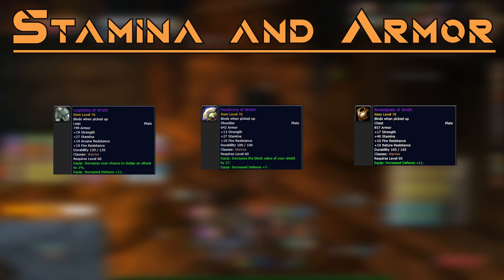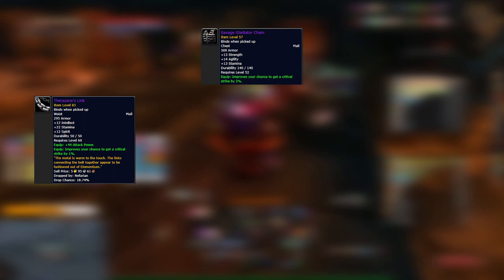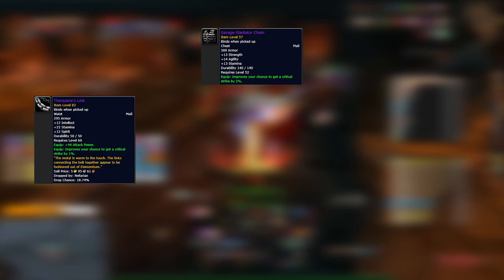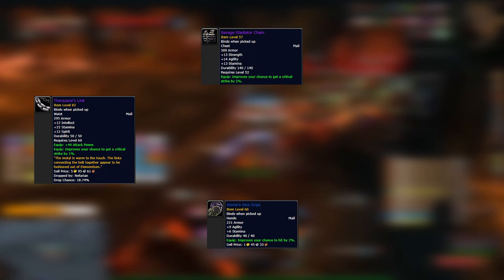Mitigation stats: Stamina and armor go hand in hand and are the best mitigation stats — you'll find a lot of these on set pieces like Might and Wrath gear. Don't be afraid to equip a few pieces of mail when the time is right. On bosses like Veil Straz where you need massive threat, items like the Savage Gladiator Chain are too valuable to lose. That said, don't go into a raid wearing full mail and expect to survive — be sensible and only wear a mail piece if it's really necessary.